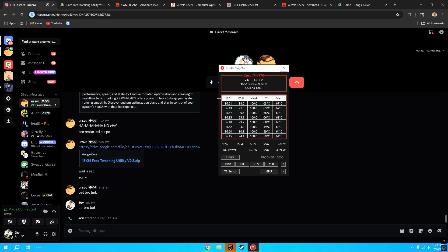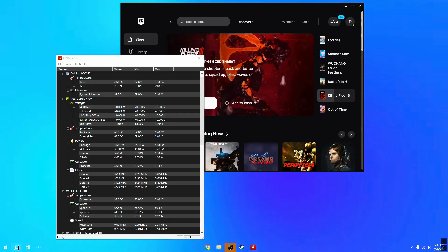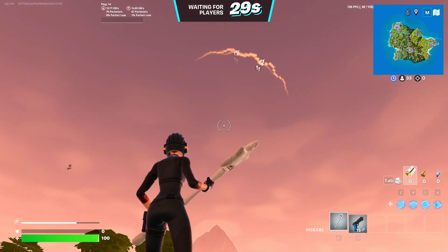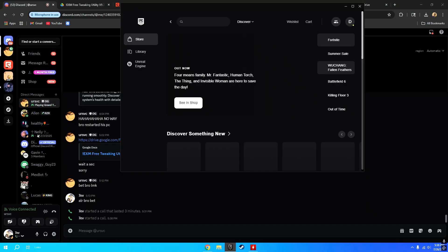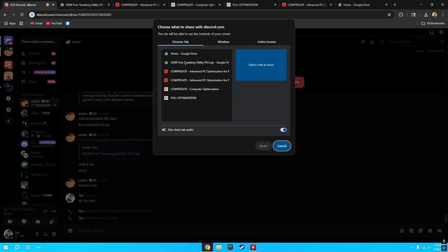The max temp is at 69 degrees. I think you can turn on HW Monitor and see if the PC is overheating — that's why you're losing FPS. I'm gonna open Fortnite again and check. My PC is at 77 degrees. I genuinely don't understand — this thing did not help whatsoever. Let's call bro again. It did not overheat — the max temp I got was 77 degrees. Okay, give me the screen share so we can revert it.